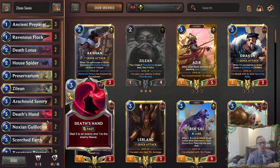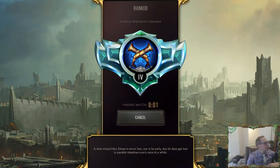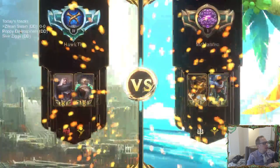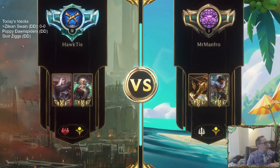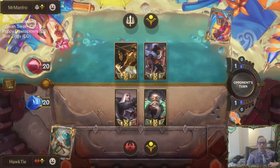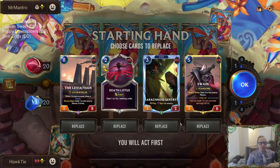Let's go ahead and play some ranked games. We've got Zillion Swain first, then Poppy Dawn Spiders and Silver Zigs as the other viewer-submitted donation decks for the day. Silver Action is one that's always hard to beat — I really struggle against Silver Action.